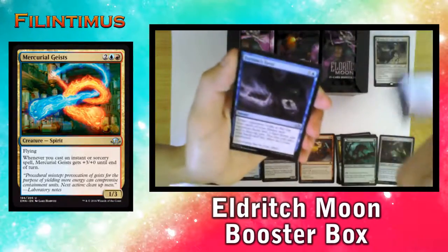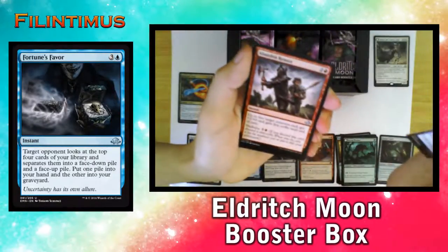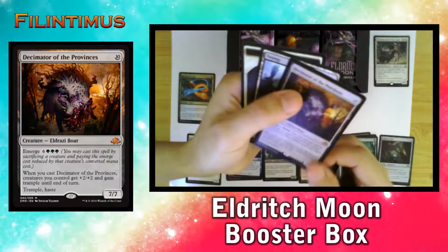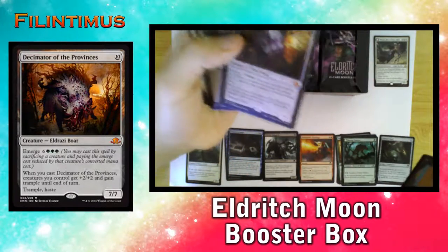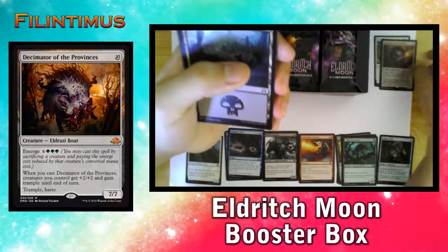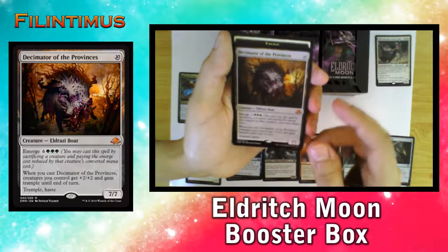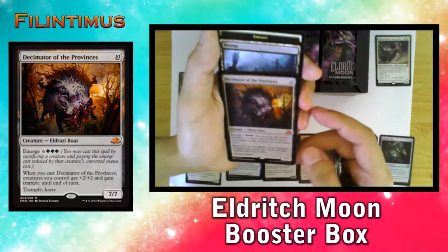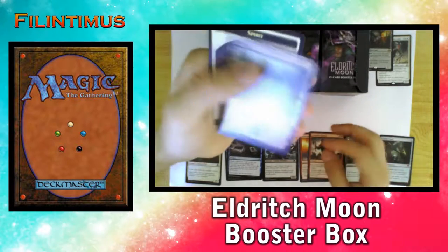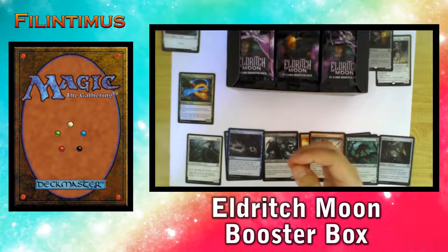We have a Mercurial Geist, a Fortune's Favor, an Abandoned Reasons, and we have a Mythic — that was strange, we got a Bruna in the middle of a pack. Our Mythic is a Decimator of the Provinces. It's a good card. We have a Spirit Token and a Land Token. Pretty nice.